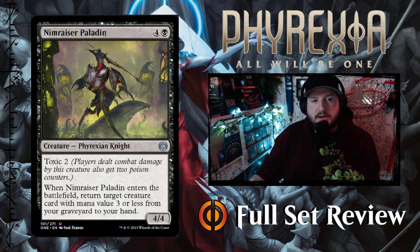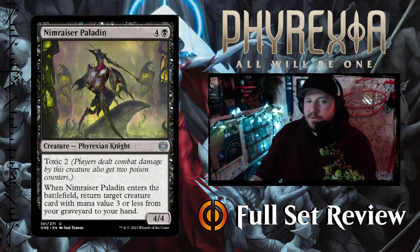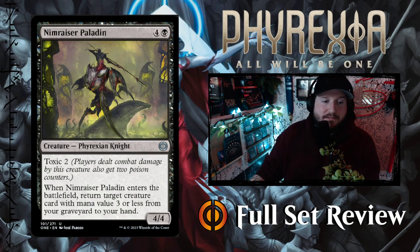Then we've got Nimraxa Paladin — four and a black for a 4/4 Phyrexian Knight creature with Toxic 2. When Nimraxa Paladin enters the battlefield, return target creature card with mana value three or less from your graveyard to your hand. Five mana for a 4/4 with Toxic 2 and returning something with mana value three or less to your hand — that's pretty good.